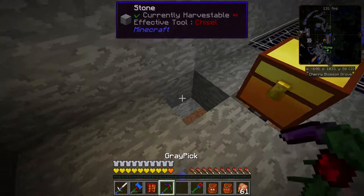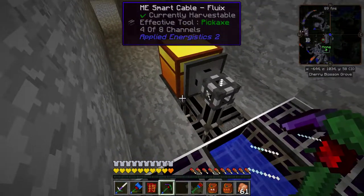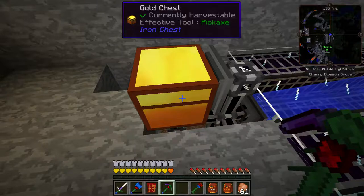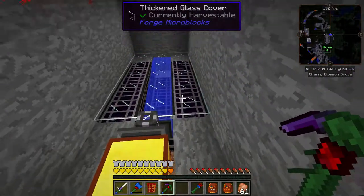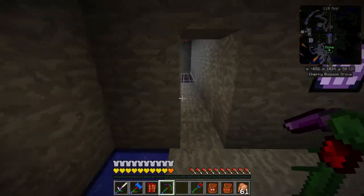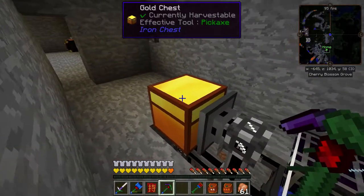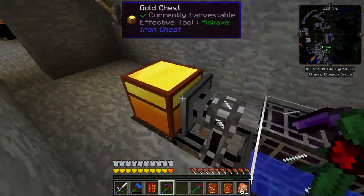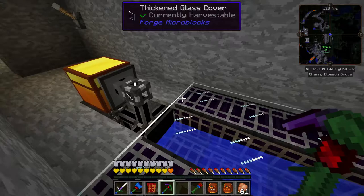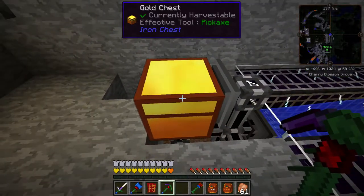So here I have a chest. Attached to that chest I have two things: an input bus underneath it that just pulls everything out of the chest with no filtering — it's just going to pull everything. There is also a storage bus. Now, everything in this room is its own network. Although we have AE2 here, it's not connected — at least by data, only power is connected. That means everything here is operating as a separate network, and the storage bus is where everything will get stored. Anything that doesn't get pulled by anything else will drop into this chest, so this acts as both an input and an output chest.